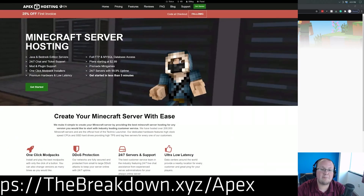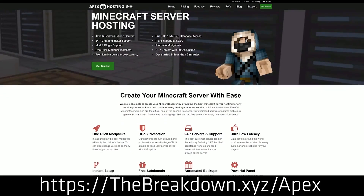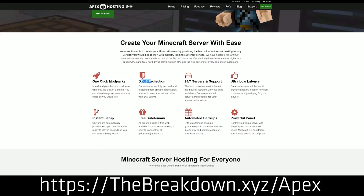But first we have a message from our sponsor, which is Apex Minecraft Host. You can go to the first link down below — thebreakdown.xyz/apex — to start your very own 24-hour DDoS-protected Minecraft server. We actually love and trust Apex so much that we host our own server, played at breakdowncraft.com on them. So if you want to start your very own Minecraft server, check out Apex at that first link.